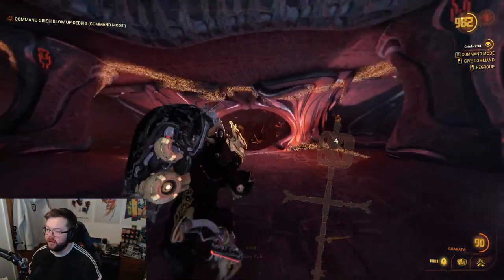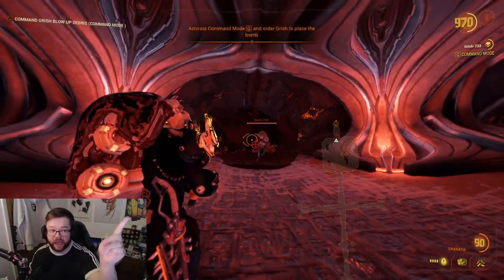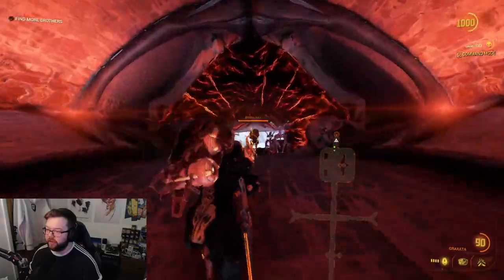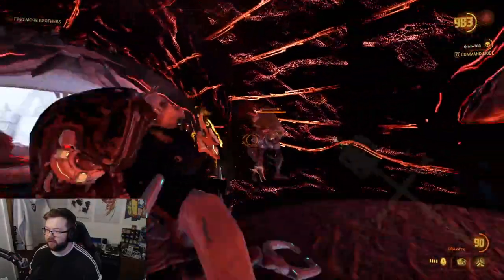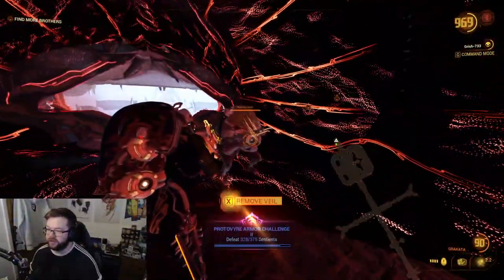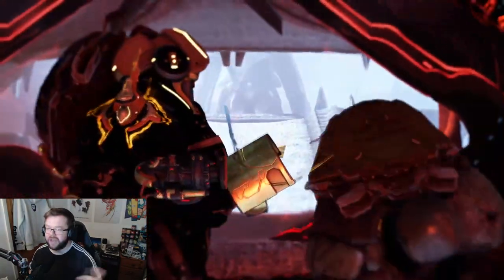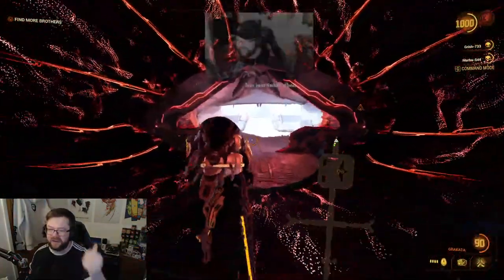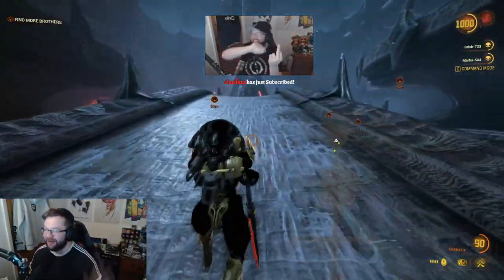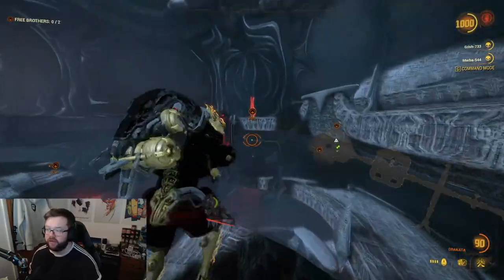We go down here, so we're going to go ahead and get command mode. My command mode is G — whatever your command mode is, if you're on console it should show at the top. Then you're just simply going to left-click and he's going to blow it up. This is going to be one of the very first Veils that you're going to need to remove. You're going to use your third ability to stun them, then you're going to remove the Veil — basically go and tap E. If you can't tap E for whatever reason, you can go into the accessibility options and use hold E rather than tap E.